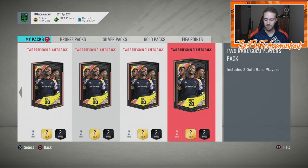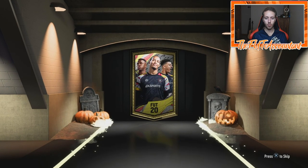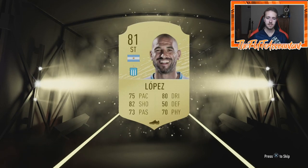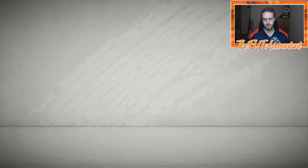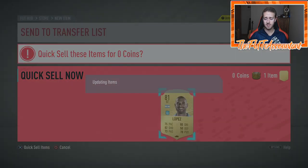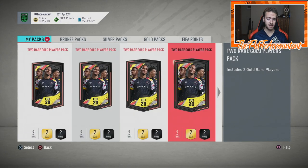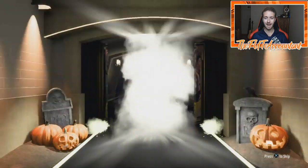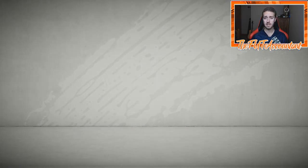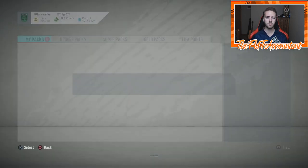Seven packs to go. It is not a walkout — that's unfortunate. It's going to be Lopez from Racing Club, which is a bit of an L. EA is giving us pack SBCs every day, but I have not packed anything of good value during this promo. These are kind of the best way for me to spend a little bit of coins and have a decent amount of packs to open without breaking the bank like doing the Bundesliga League SBC with tradeable packs.